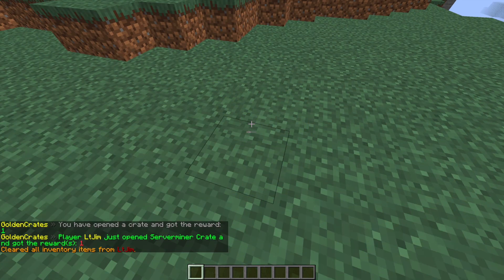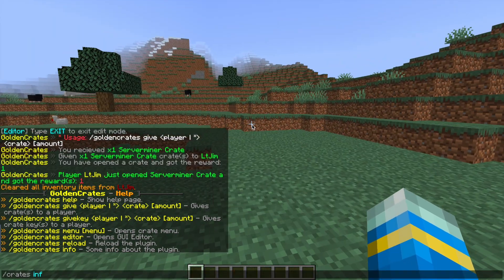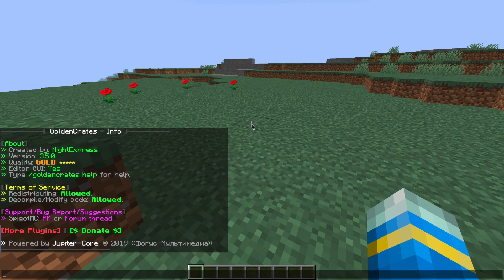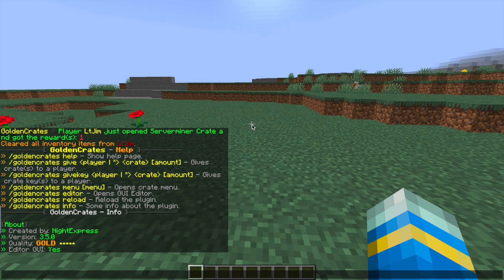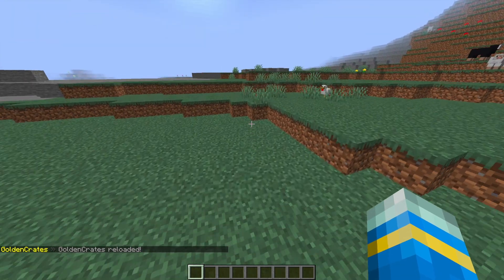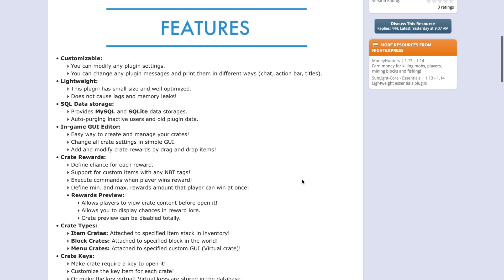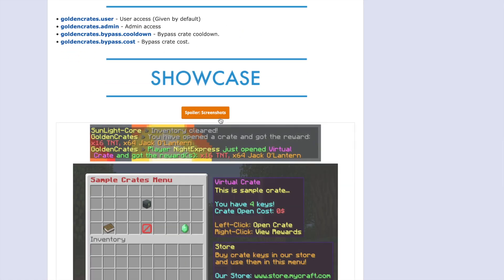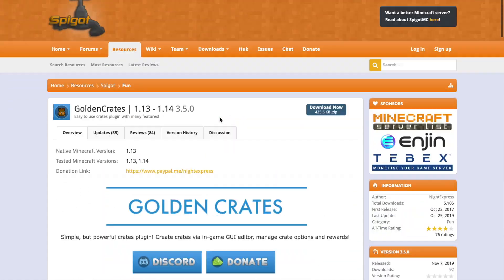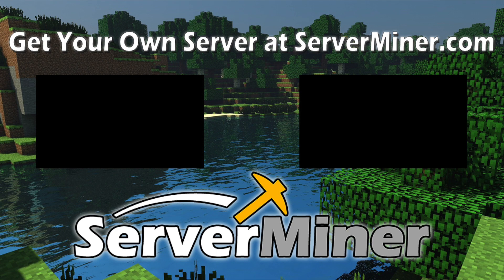That is how you would do it — very easy. You can do /crates info to see more information about the developer and the version, so make sure you're using the latest. If you want to reload the config file you can do /crates reload. That is the plugin — it's really fantastic. If you have a look at the Spigot page there's a lot of cool information and you can see it was updated recently. If you need a server to host it on, check out serverminer.com for the best and cheapest hosting around. That's it — subscribe, like, comment, and I'll see you next time.